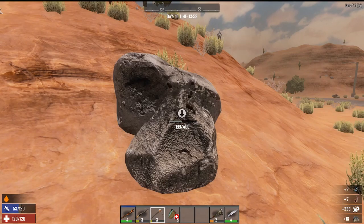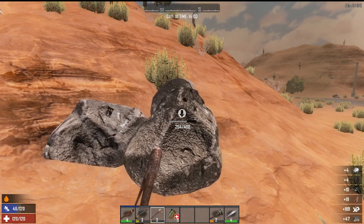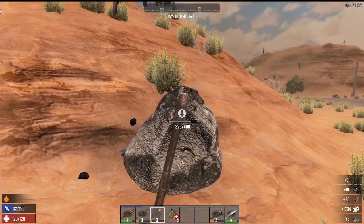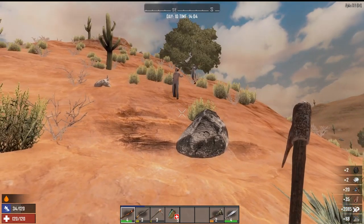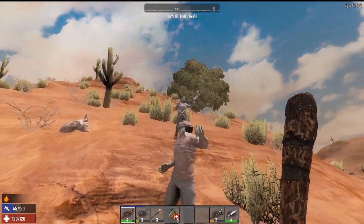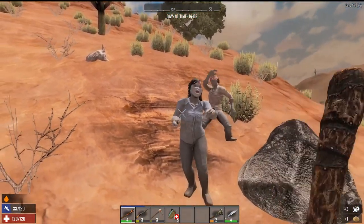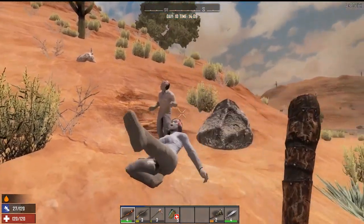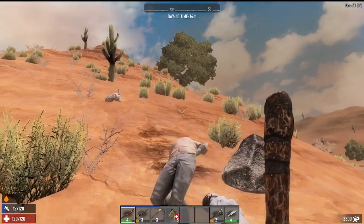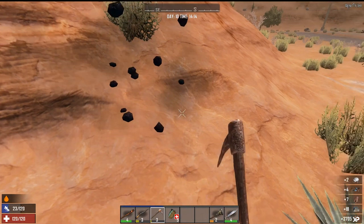Let's whack away for a lot because what we need is iron. Look at those bars happening. Oh — the roving horde! Looks like I can see the feet. Let's get some more iron happening.